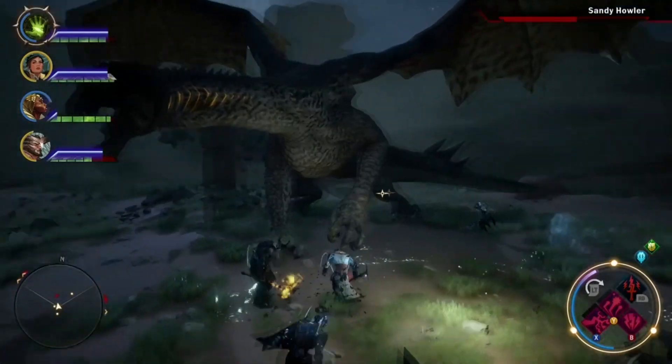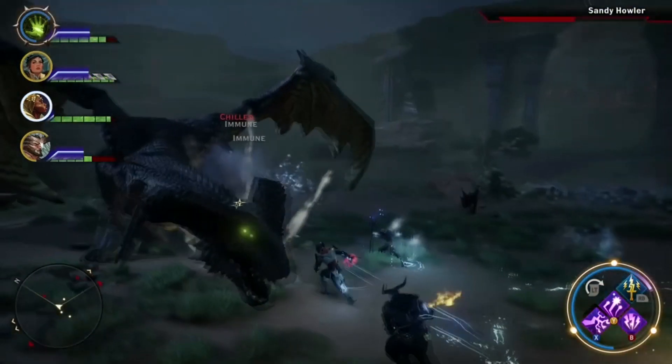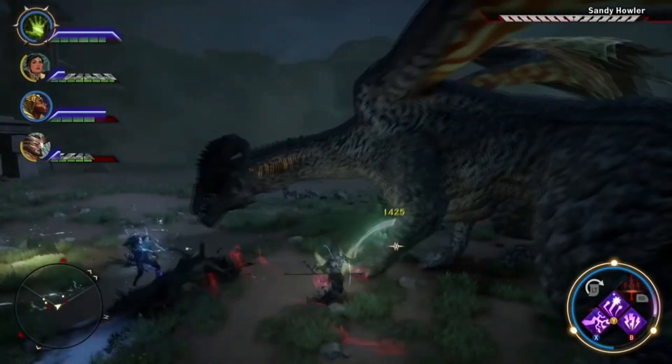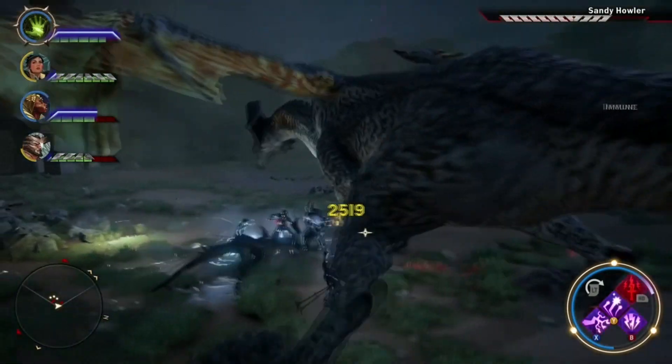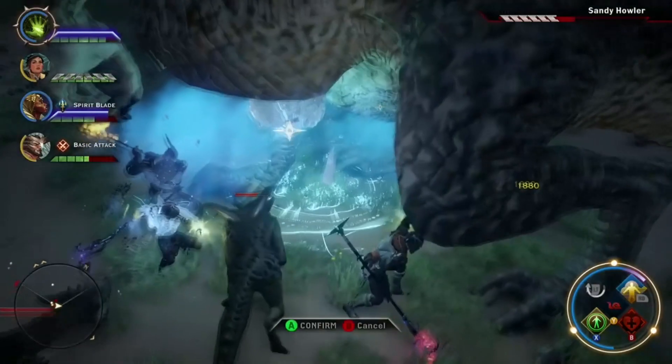If the dragon unleashes a stunning roar, it will also call in anywhere from one, two, or sometimes zero dragonlings to struggle with. Be prepared to divert some party members from the main battle to deal with these before they throw off your pace.